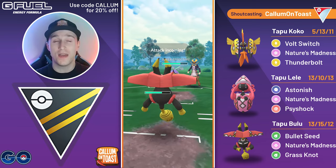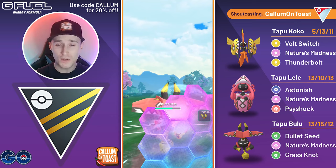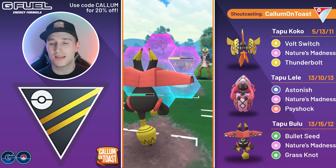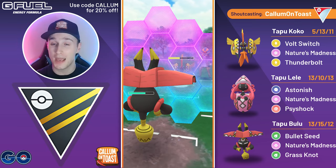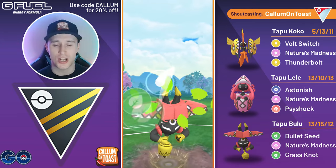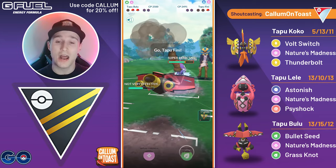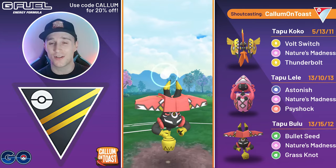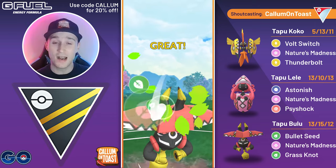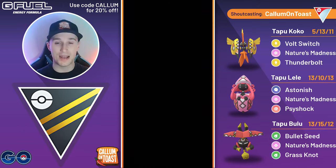Now we can come in with our Tapu Bulu, and the opponent's final Pokemon is going to be Tapu Fini. Luckily for me, Tapu Bulu is going to very easily beat both a Tapu Fini and a Tapu Koko in the back. We get the final shield from the opponent. They full send the Moon Blast and come back in with the Tapu Koko, but this is absolutely fine. We safely shield up the Nature's Madness, overfarm slightly, Grass Knot takes them out, and I'll make it to a second Grass Knot against the Tapu Fini — full super effective damage, easily taking it out.